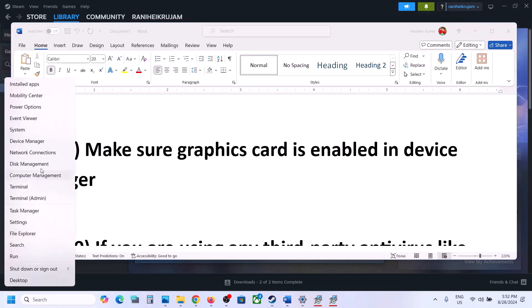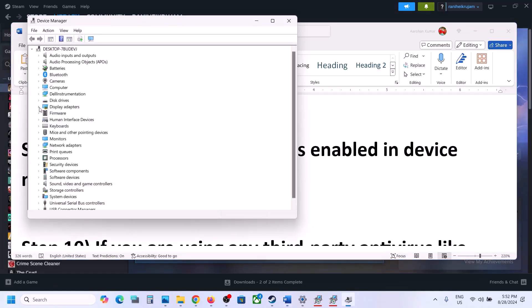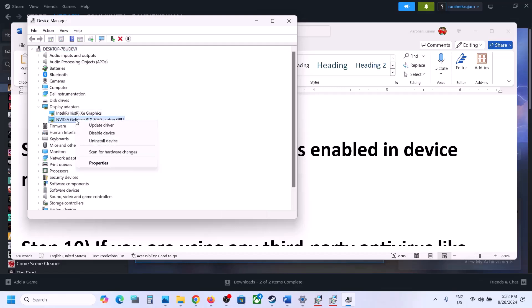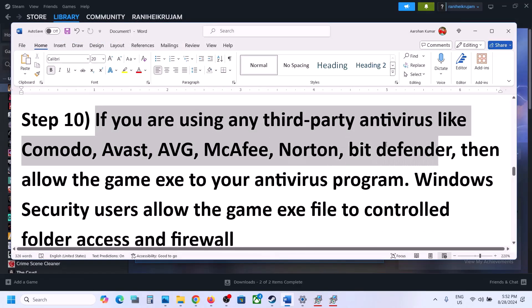The next step is to make sure your graphics card is enabled in Device Manager. Right-click on the Start menu and go to Device Manager. Expand Display Adapters. Make sure both are enabled — if a card is disabled, you will see 'Enable Device' instead of 'Disable Device' when you right-click. Enable your graphics card and then launch the game.